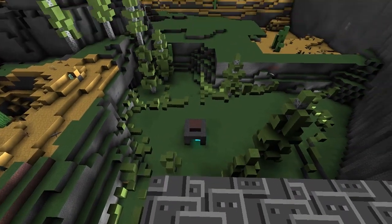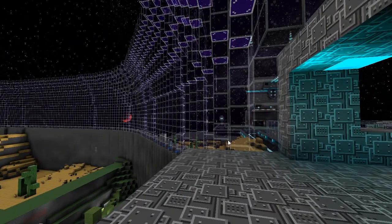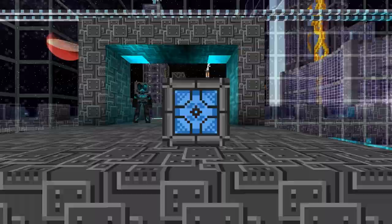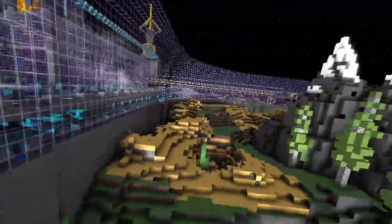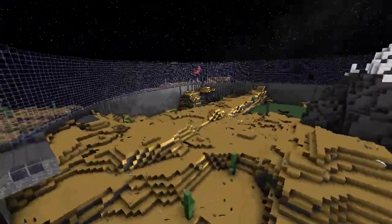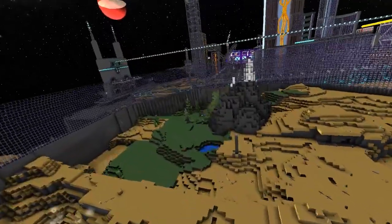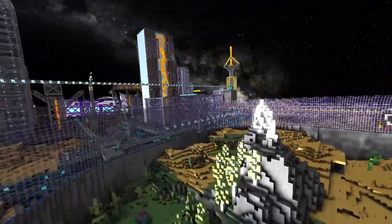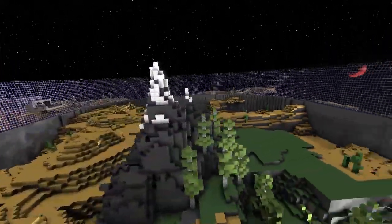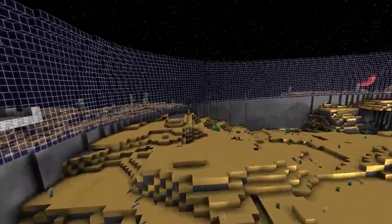Wow, really cool! Look at this — it's like a little nature reserve. He's got both desert and a forest biome, all fenced off in the mountain. That's amazing.